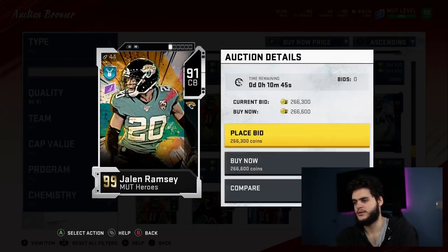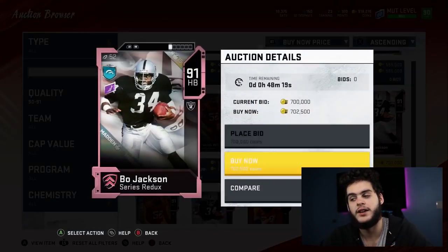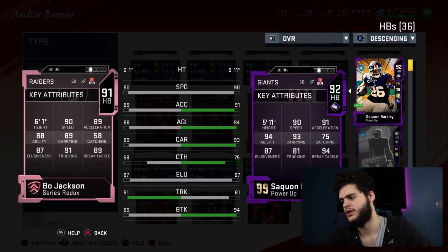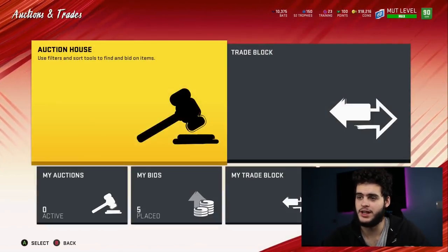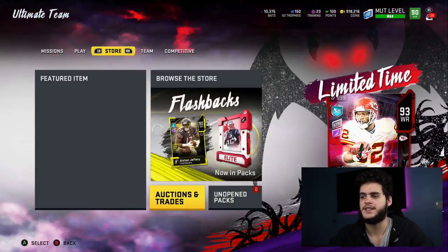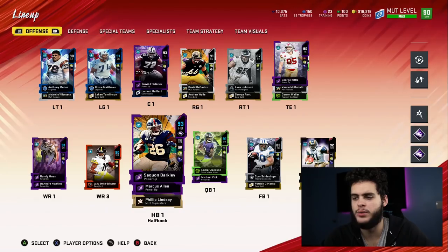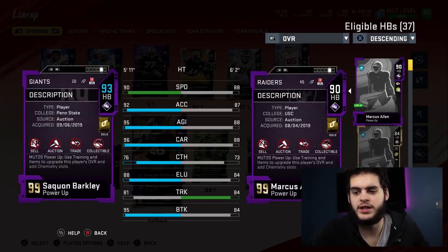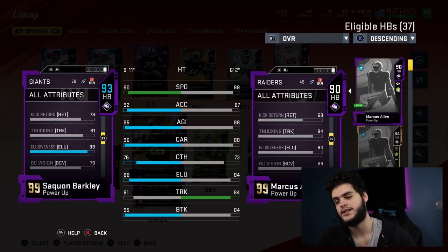First on the list is Saquon Barkley — the greatest player in the NFL. In my lineup his stats are unreal. Powered up with my scheme, this card is a monster. Look at the stats: 90 speed, 92 acceleration, 95 agility, 96 carrying, 76 catching, 88 elusiveness, 81 trucking, 95 break tackle. You can't go wrong with Saquon Barkley — I highly recommend you power him up. Even if a new running back comes out, you always need two running backs for stamina. They get tired real quick, so you can always use a second running back.